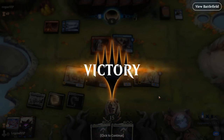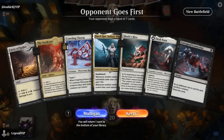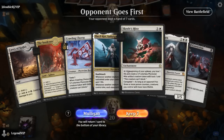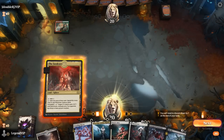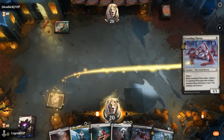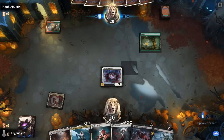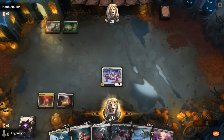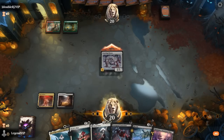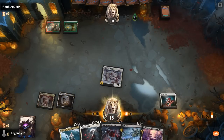On to the next one. We're on the draw. Our hand seems pretty well balanced — Chorus into maybe a Hive on two, which will set us up for Elish Norn against a Red-Green deck.